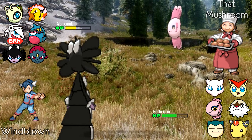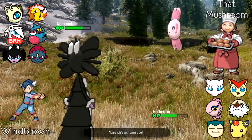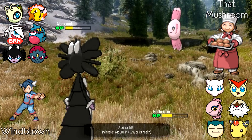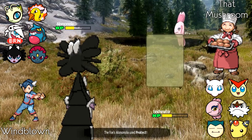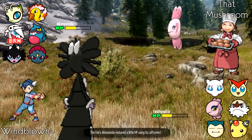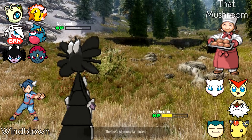Realizing he can't outlast the damage, ThatMushroom uses Protect, then after the next Thunderbolt he goes for Scald — unfortunately no burn, but he gets a crit, which weakens Gothitelle. After another Protect, ThatMushroom eventually loses Alomomola to Gothitelle, so it's quickly 6-5 in favor of Windblown. ThatMushroom brings in Snorlax and we're not quite sure what set it is.